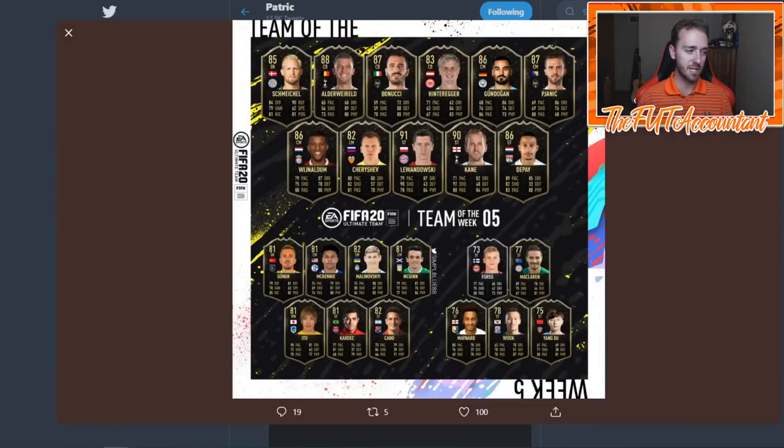I want to look at the link investing opportunity with this upcoming Team of the Week. This is a prediction from PatrickSimpleBlue88 on Twitter — he's really solid with predictions. He has Kane, Lewandowski, Wijnaldum, Alderweireld, Schmeichel, Bonucci, Gundogan, Pjanic, and Depai. Definitely some notables that would make it into a lot of teams. Alderweireld is an 88-rated card — a plus one from his 87, top three or four center back in the Prem. The pace isn't as huge on center backs this year; he's got 89 defense, which is huge.